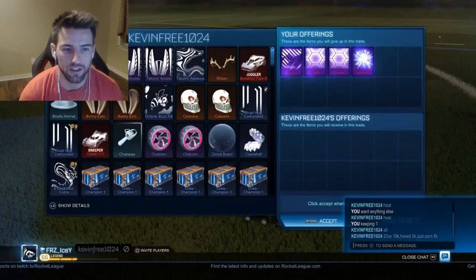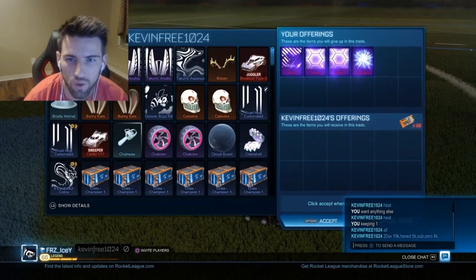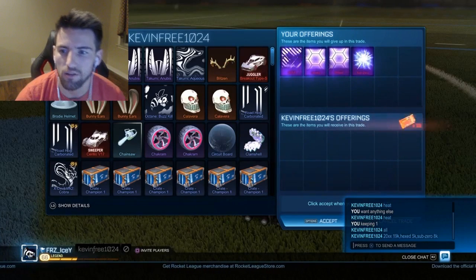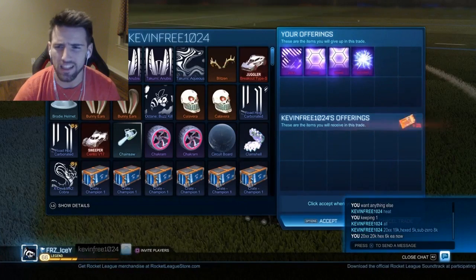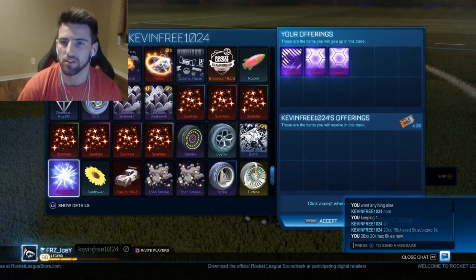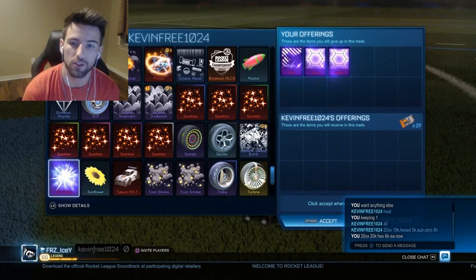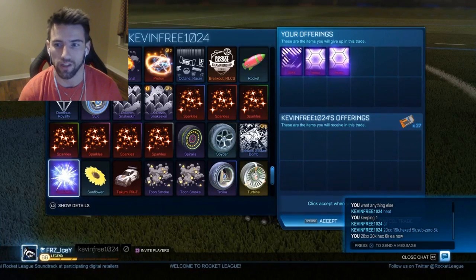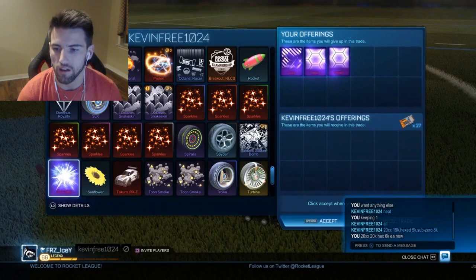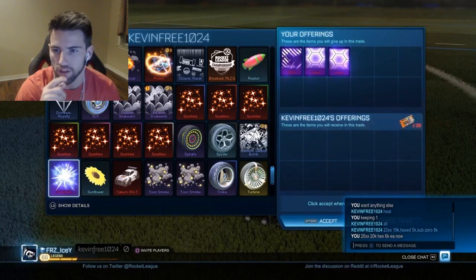So right there as you can see we traded for more — right here we got a 20xx, two hex, and sub-zeros. The 20xx is worth 20 keys, the hex are worth 6 keys apiece, and sub-zero is worth about 8 keys. So that's around 40 keys total. I think we did this for 31 keys — he got the two hex, one for 6 and one for 5, which is 11, and then the 20xx for 20 keys. Yeah, as you can see at the bottom, we did it for 31 keys.